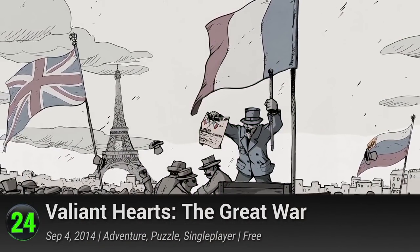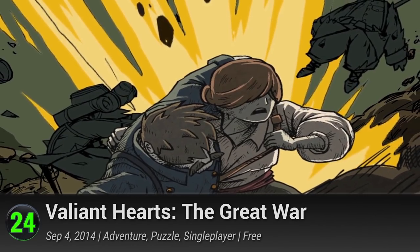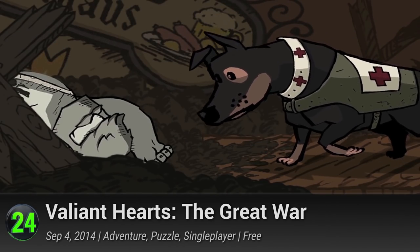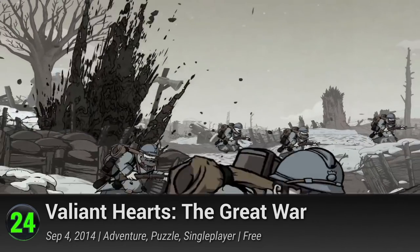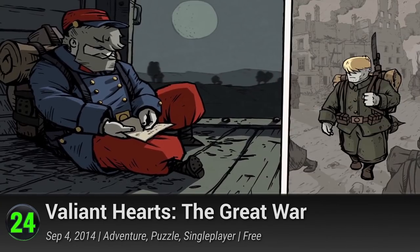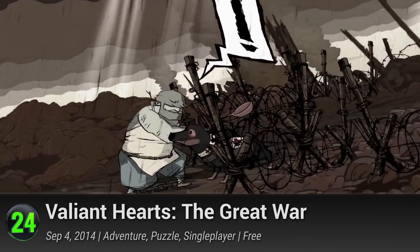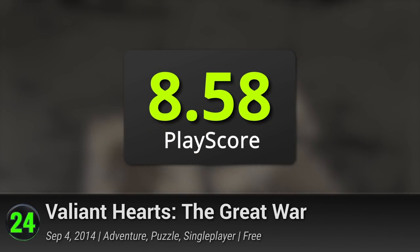24. Valiant Hearts: The Great War. You might want to prepare some tissues for this one. Inspired by letters from the First World War, this Ubisoft production gives us another side of the battlefield with a tale of survival and friendship. See the war through the eyes of four unique characters as they head to battle and solve puzzles to help a soldier find love. Dark yet heartwarming, it has a PlayScore of 8.58.